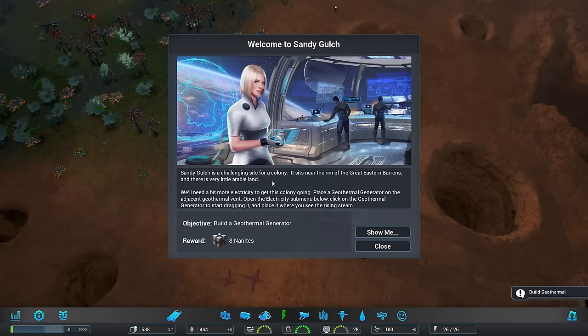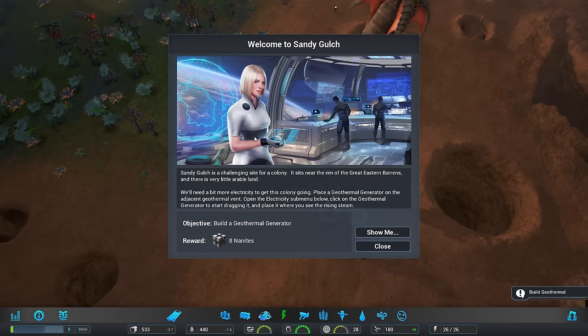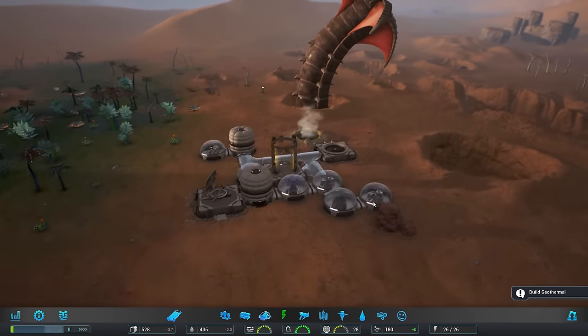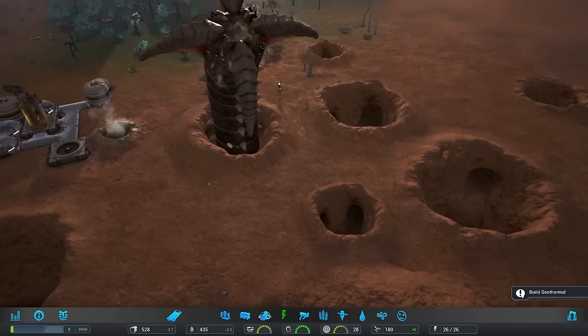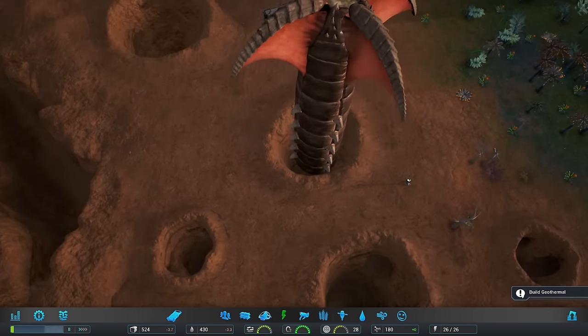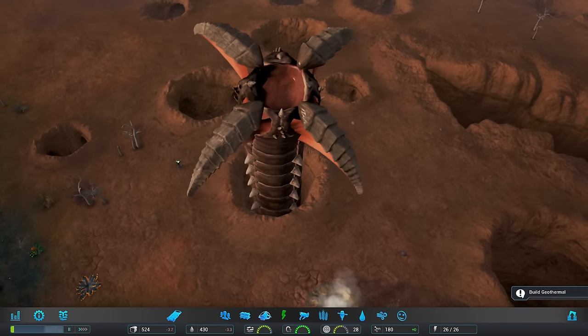Sandy Gulch has challenged itself for a colony. It's in the realm of the Great East of Arons. Here is your first objective. There's very little... Oh my lord! Wormsign! I don't believe they attack yet, but from what I understand, they're kind of meant to and eventually probably will.